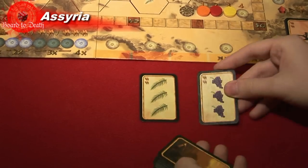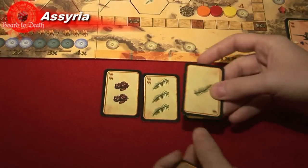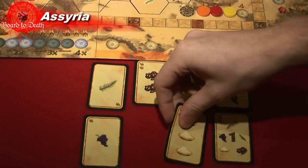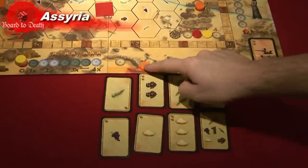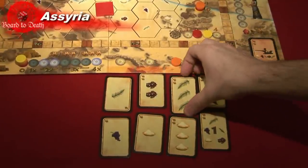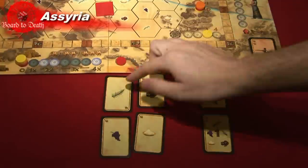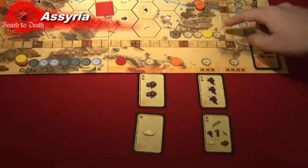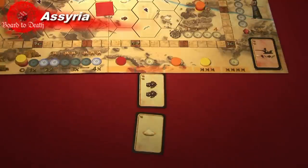At the start of a turn, you'll flip over four food cards and place them in order from lowest to highest under the turn order track. Then you'll do this again, placing those under the four cards already there. Now the first player takes his disc on the turn track and places it on the new turn order. Depending on where he places his disc, he will take the two cards under it. The second player does the same and so on. This will form a new turn order for the expansion phase of this turn.